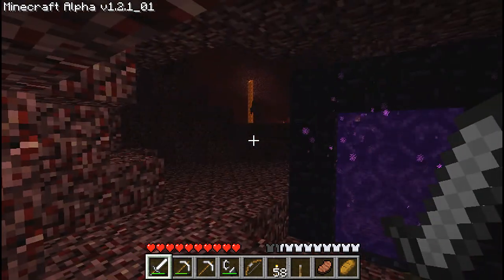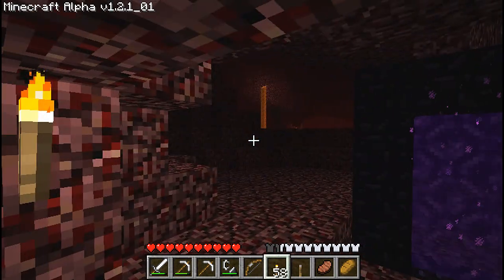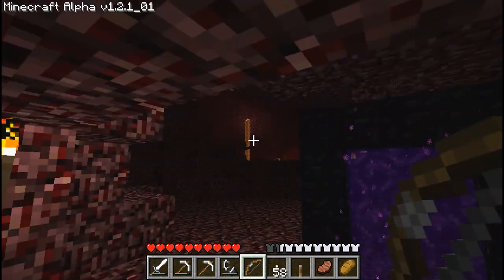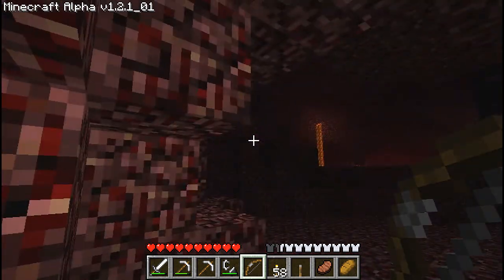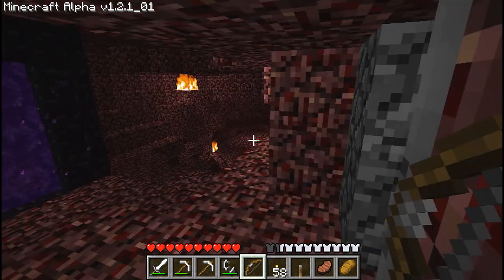Oh, is that — yeah, there's one right there. There's a zombie over there with a sword. I don't know if he's going to come over in this direction or not. Okay, he's staying over there, so I'm going to leave him for now. But I'm afraid the moment I turn around and start working he's going to come over and try to get me from behind — I just know it.